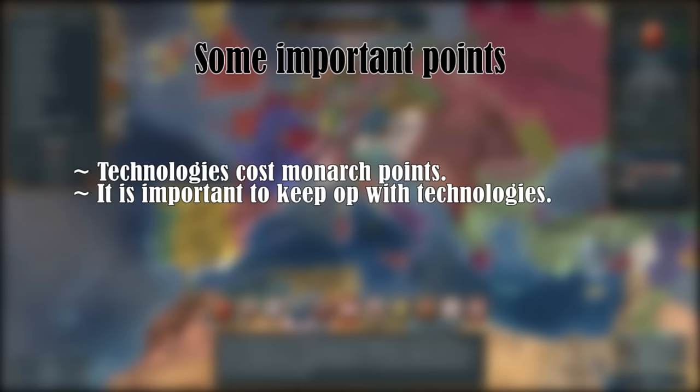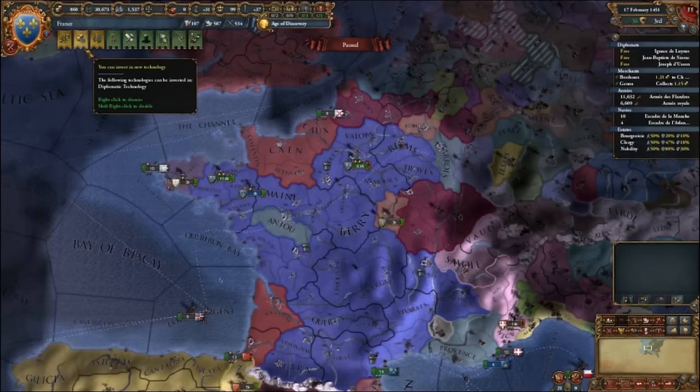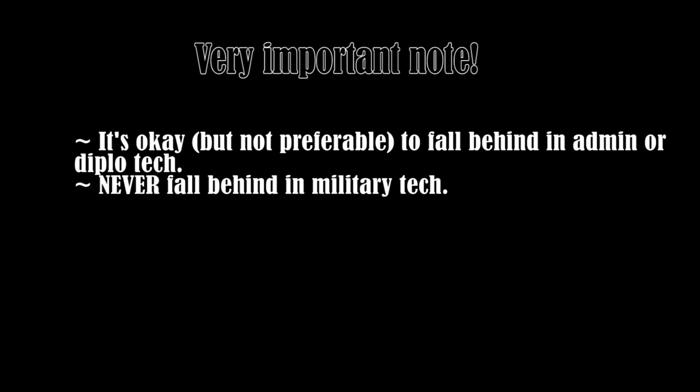Let's move on to technology. Keeping up to date with the newest technologies is an important aspect of the game. If you fall behind in tech, you might be easily beaten by your rivals. You research new technology by using Monarch Points — you can see how many points you have here, and the amount you gain each month mostly depends on the skill of your ruler. When you can purchase a new technology, you will get this notification. However, it will not always be the best idea to immediately research it — if you are ahead of time it will cost more points. As a rule of thumb, only get technology when it is at minus 5% cost, or when there are new features you desperately want. It is not so bad to fall behind on admin or diplo tech, but make sure you never fall behind on military tech, since that might mean you will lose a war even with more troops.